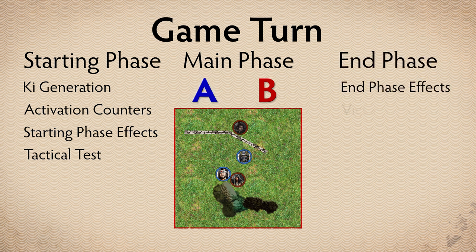Finally, the end phase, in which players resolve any effects that occur in the end phase, determine if any victory points are awarded, and if dictated by the scenario, end the game.